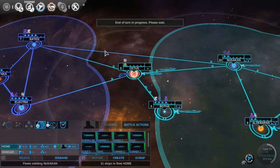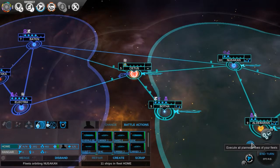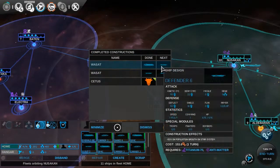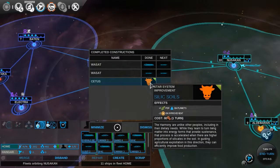I want to show you the wormhole. Emerald Revenge has been built and a whole bunch of Defender 6s are being built.